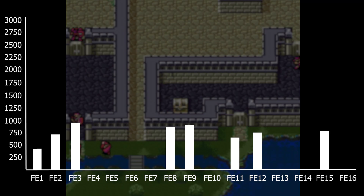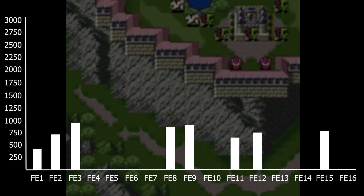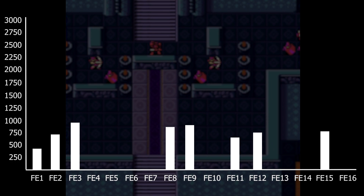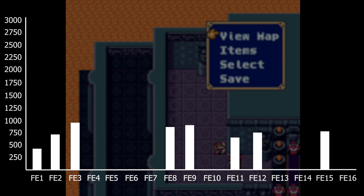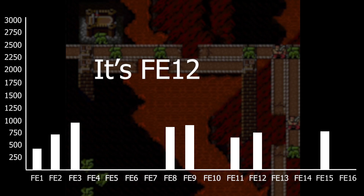Next we have FE3 at 945 enemies. FE3 is this high because of the two books, and I felt like I had to include both books, which equals out to 44 playable maps total. Book 1 is a pretty faithful remake of FE1, however it does cut out a few chapters, and one chapter is completely remade as the Garnith chapter. FE3 also has a problem with a huge amount of reinforcements — I think in FE3 or FE12 the final chapter's earth dragons are basically infinite.